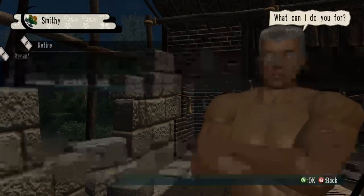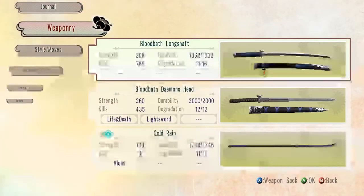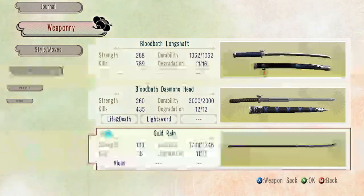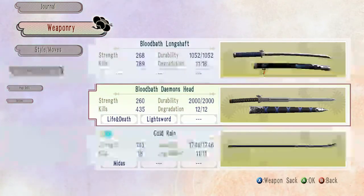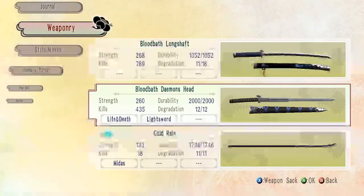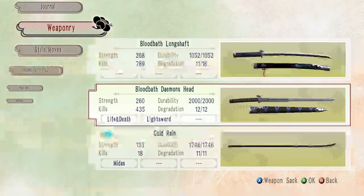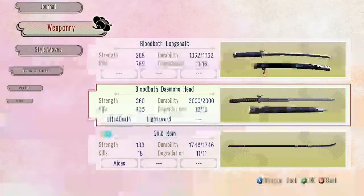You can have multiple charms on a weapon. For example, my spear has 'Midas' — that pretty much means more money. And then my demon's head piece has 'Life and Death,' which recovers your vitality — really good to use, seriously one of the best charms, because you never have to eat food again, you just wait and then you recover your vitality. And then 'Light Swords' means during the day the sword deals more damage.